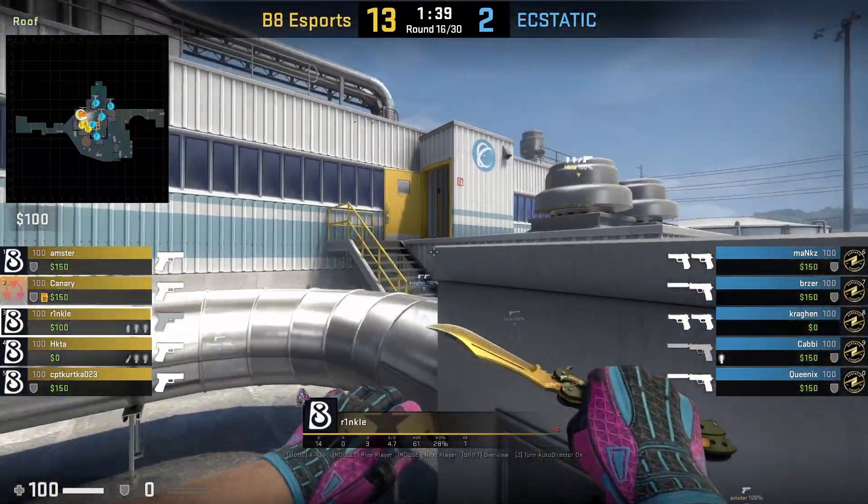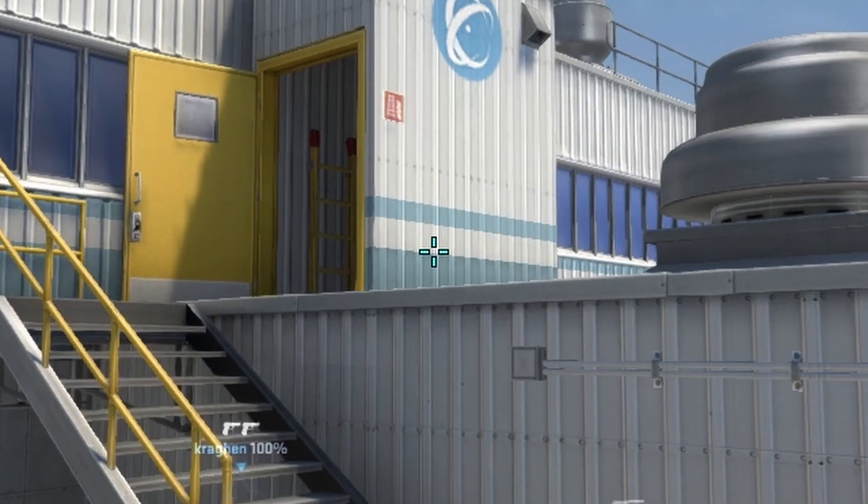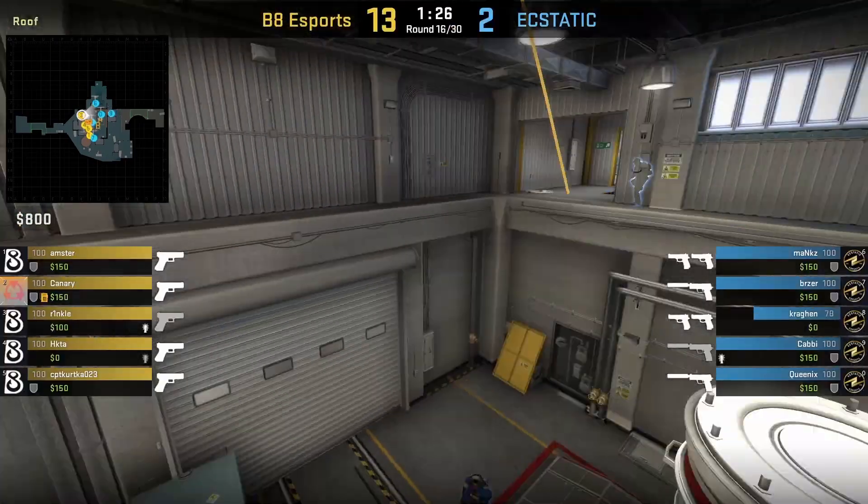Michael is going to smoke main from roof with this lineup. He aims as shown, then left-right click jump throws. He then aims at this next position and jump throws for the site flash.